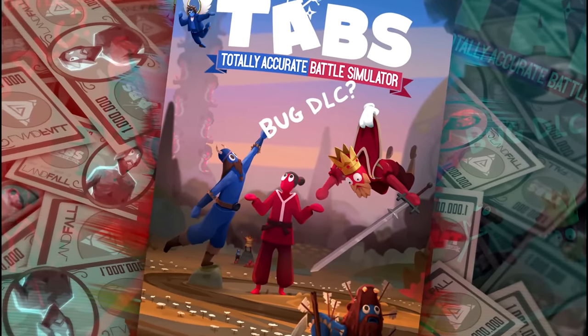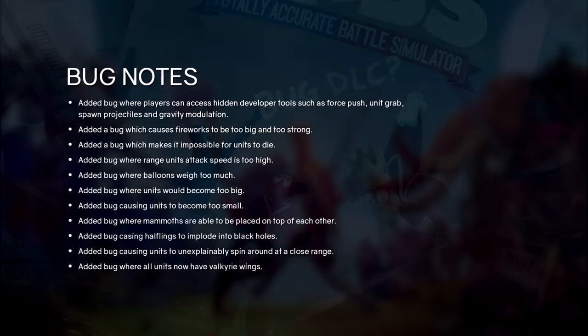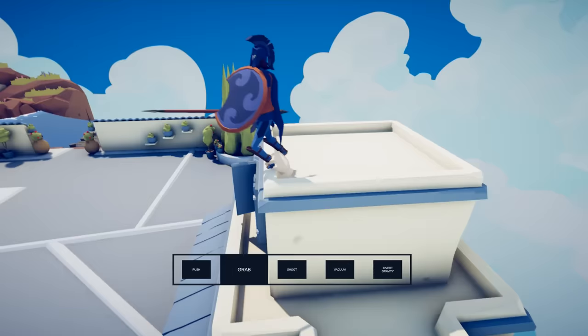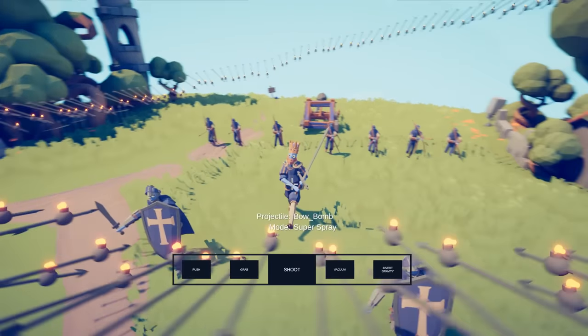Have you ever had too much money and too few bugs? Totally Accurate Battle Simulator Bug DLC is the thing for you. Let me quickly read you the bug notes. Added bug where players can access hidden developer tools such as Force Push, Unit Grab, and Spawn Projectiles.